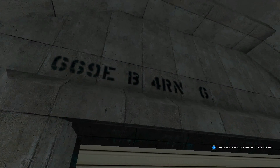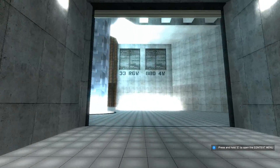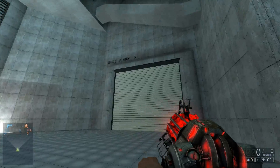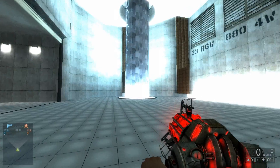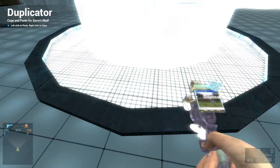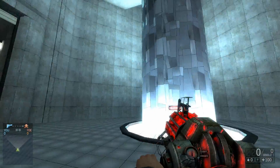G, G, good game. Nine E, B, four R N, G. Obviously that's another of the vent — that's a name vent thing. Nothing there. It's too bright. I've got to tell you that — it's way too bright for me.